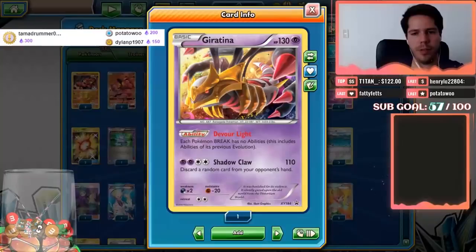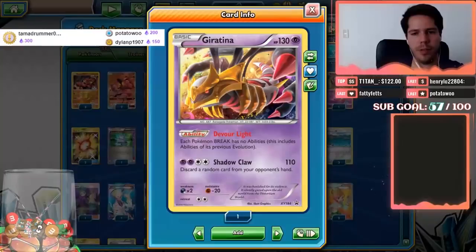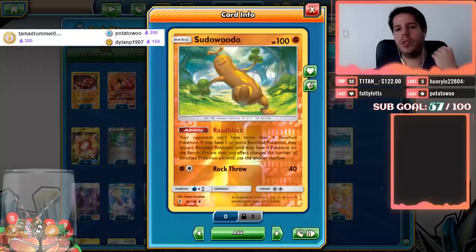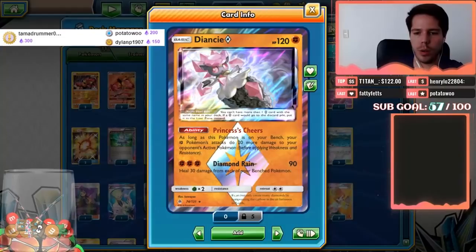Giratina has the Distortion ability which prevents Pokémon BREAK from using or having abilities, stopping Trevenant BREAK and Greninja GX from running you over. Sudowoodo with its Roadblock ability stops your opponent from having more than four benched Pokémon. Diancie Prism Star with Princess's Cheer gives all your Fighting Pokémon an extra 20 damage.